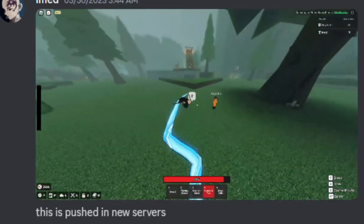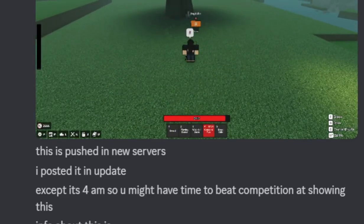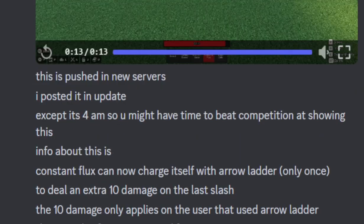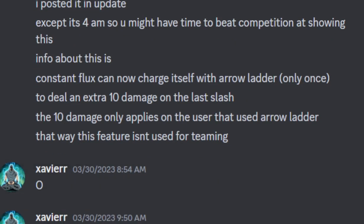He says in the DMs: this update is pushed, I posted it in updates except at 4am, so you might have to beat the competition at showing this. Constant Flux can now charge itself with arrow ladder only once to deal an extra 10 damage on the last slash. This feature isn't used for teaming, so you guys can know.